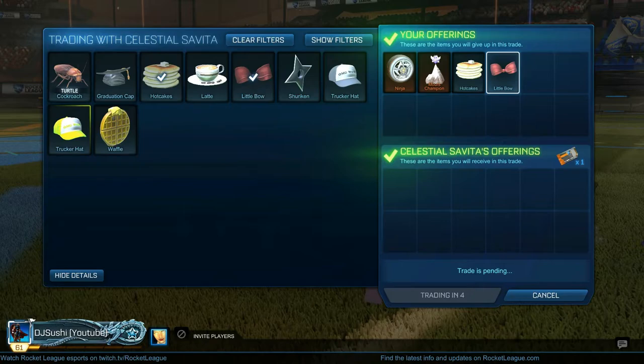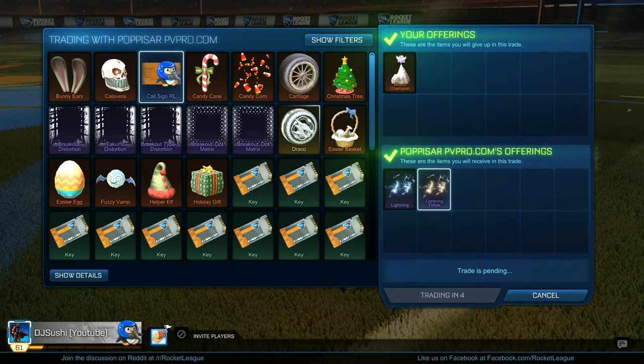Next I traded Ninja, Mount Champion, Hot Kicks, and a Little Bow for one key. Ninja is worth around 1.25 to 1.75 and Mount Champion is something — it's kind of overpaid, but those are really hard to sell, so I was happy to get rid of them. Then I traded Mount Champion for Lightning Yellow, which is fine because those things are really hard to sell.